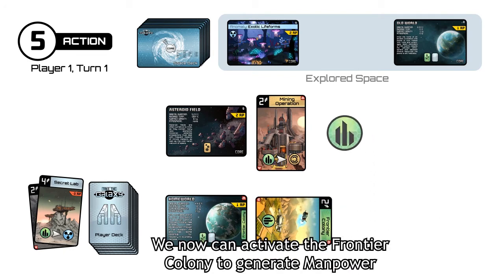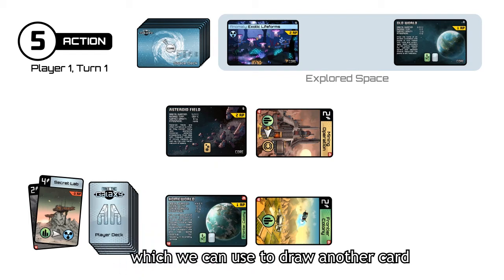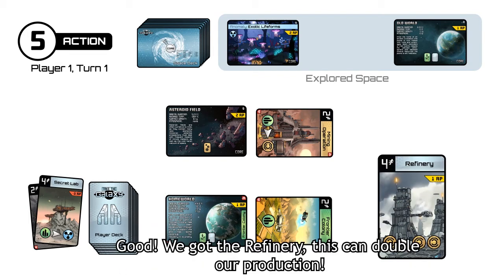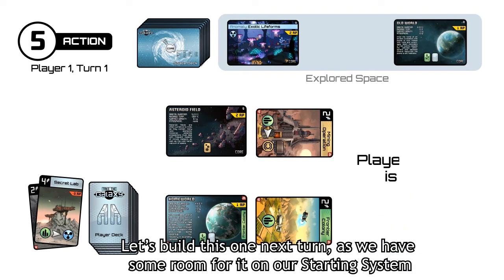You can now activate the frontier colony to generate manpower and use it to let the mining operation generate production, which you can use to draw another card. We got the refinery — this can double our production. Let's build this one next turn as we have some room for it on our starting system.